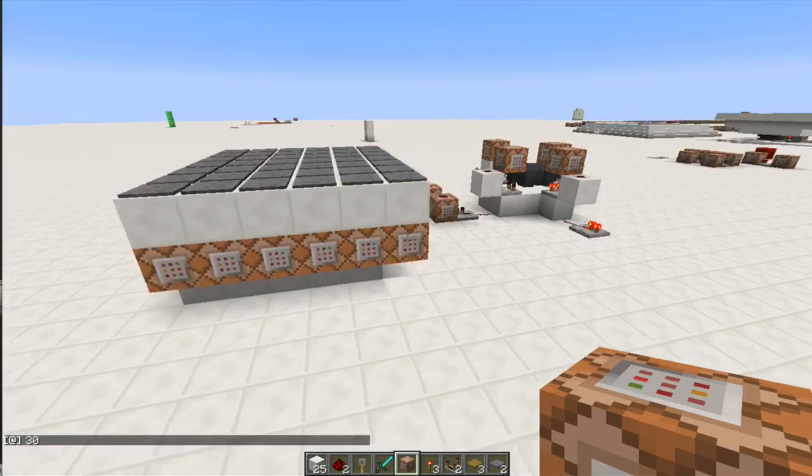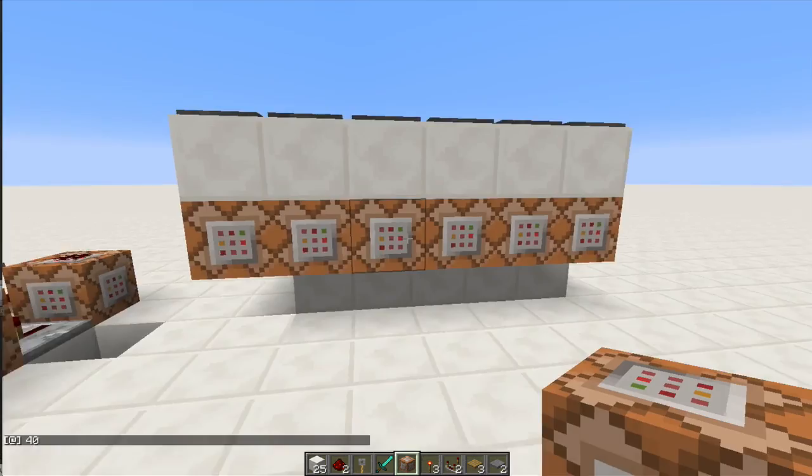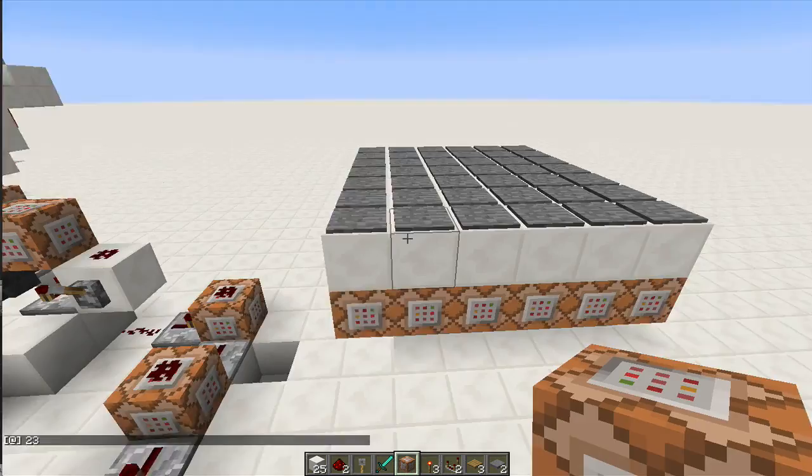Hey guys, welcome back to my world. Over here I have a 42 random number generator. At the moment I'm only generating numbers — I'm just doing a say command with a relative number — but it can be anything: spawning different kinds of mobs, so many pigs, random structures, whatever needs to be random. As you can see, it is pretty random if you look at the screen on the left-hand side.